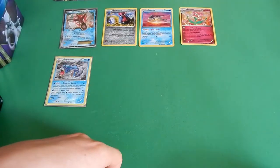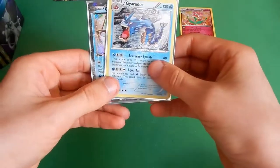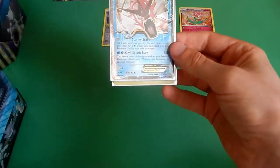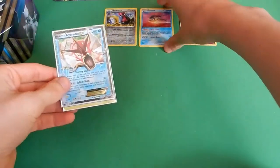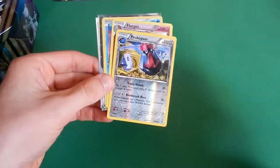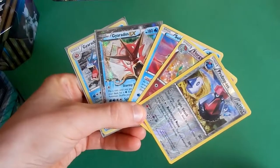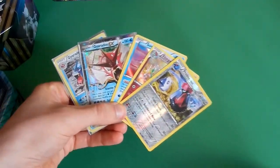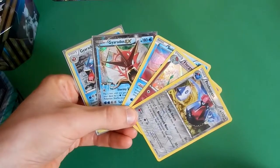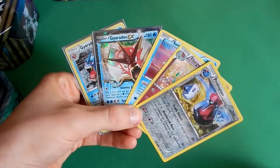To review the pulls of this video: we have a Gyarados alternate holo from Ancient Origins as a promo card from the Gyarados tin, and a Shiny Gyarados EX XY 106 from the Gyarados EX tin. We also have a holo rare Suicune, holo rare Forretress, and a reverse holo rare Probopass. But unfortunately we didn't pull a Gyarados from any of the Breakpoint packs in this opening. Hopefully in part 4, the final part of this Gyarados opening, I shall pull a Gyarados — and hopefully you'll join me then too.